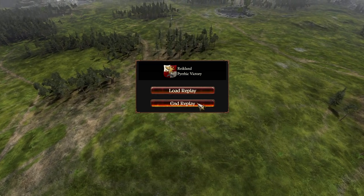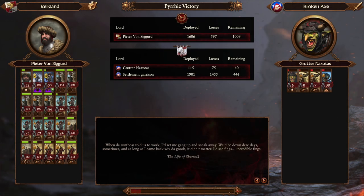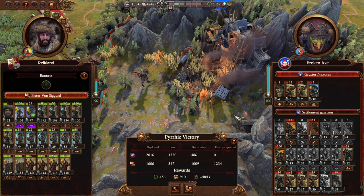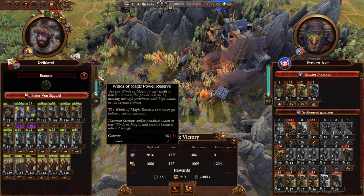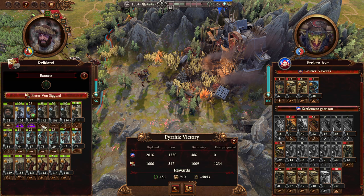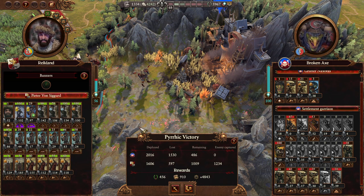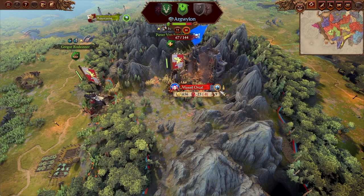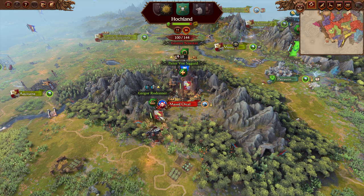I do absolutely love the fact that free companies can continue to contribute to the fight even after routing — by rallying and firing into the enemy. Our free companies were certainly in a little more trouble this time than the previous battle. Kill-holding isn't quite as much their forte as fighting across an open field and firing while moving. We were up against an army with an absolute ton of cavalry, which is the bane of this army — it'll be much better at dealing with enemy infantry armies. Still, it wasn't too bad. I do wonder whether we'll be able to auto-resolve the following battle.